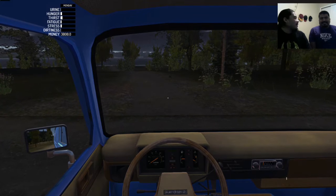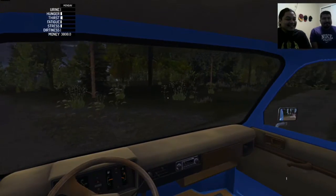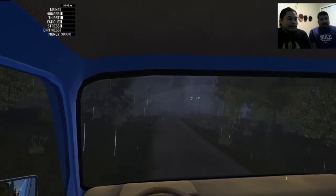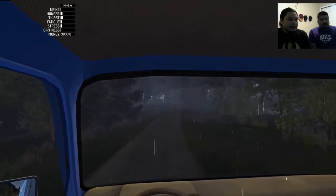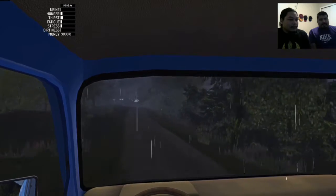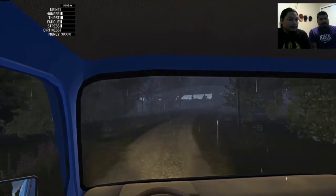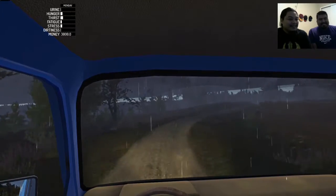That's as close to town as I like to get. Which way are we going? That way. So we're going to use X to shift up and A to shift down. Up on the D-pad is your lights, and down on the D-pad is your wipers — if you have wipers. I don't have wipers. That sucks.